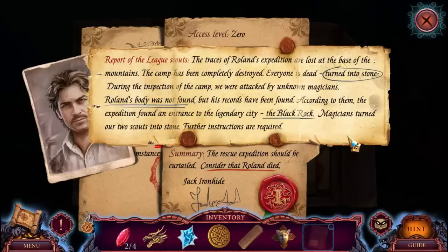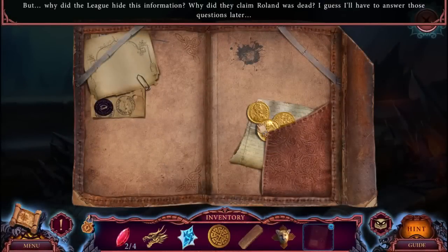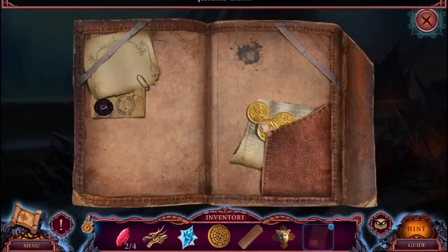They turned our two scouts into stone. Further instructions are required. But why did the League hide this information? Why did they claim Roland was dead? I guess I'll have to answer those questions later. Yeah, why are they so sneaky?